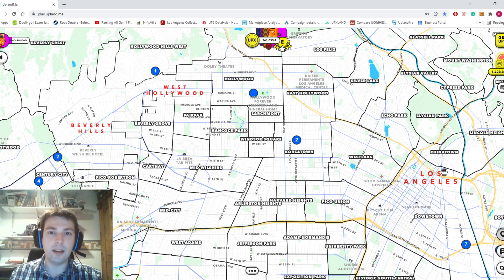I didn't even bother going there because I knew it was going to be absolutely insane. I believe Sunset Boulevard was similar, and Chinatown was actually similar too — I knew it was going to be popular, but I was surprised at just how quickly that one minted out. But there were a lot of really good areas that didn't mint out for like 10 or 20 minutes in, like Century City. I got some really nice properties in Century City that I'm going to show off in a minute.